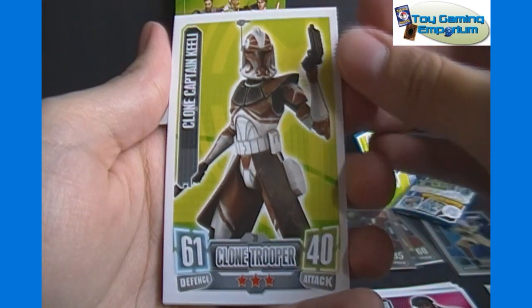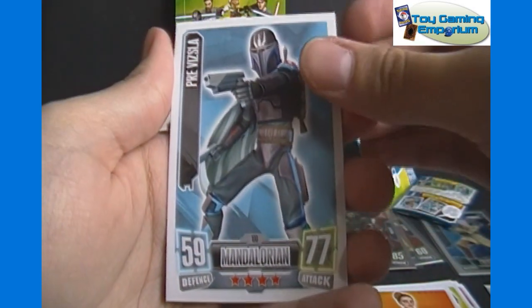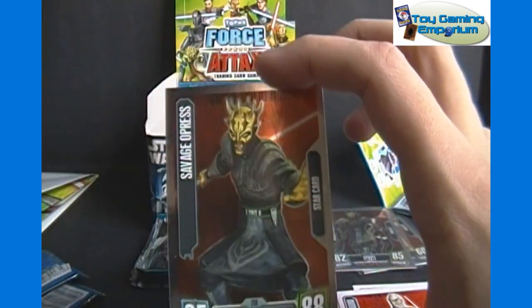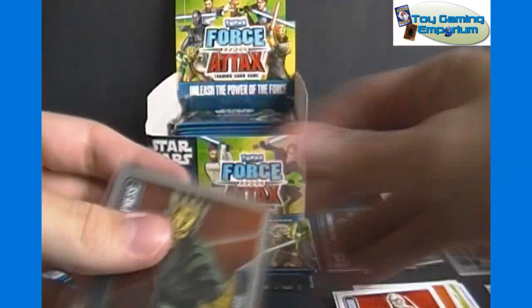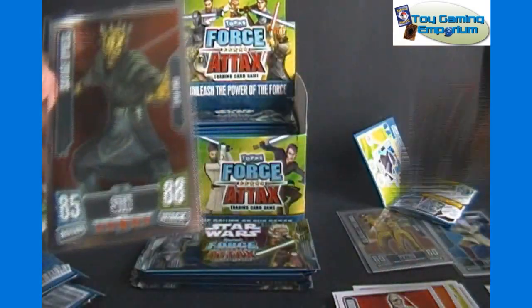So we got Clone Captain Keeli, Padme Amidala, Pre Vizsla, Count Dooku. And our Star Card foil is Savage Oppress — so we got him in back-to-back packs in foil form. This one's 85 and 88. Oddly on the Power Up where we got him with Asajj Ventress, the stats are three points lower on each. Kind of interesting.